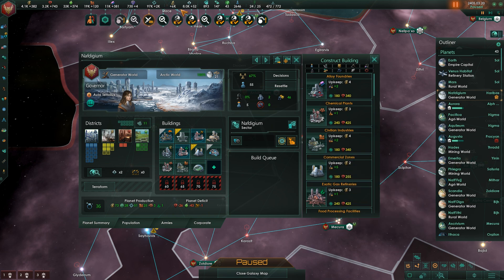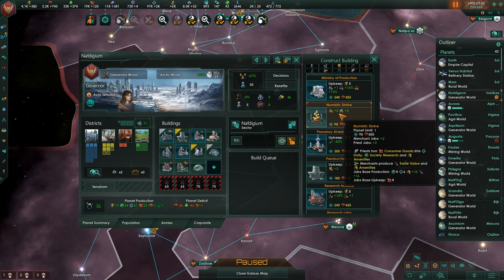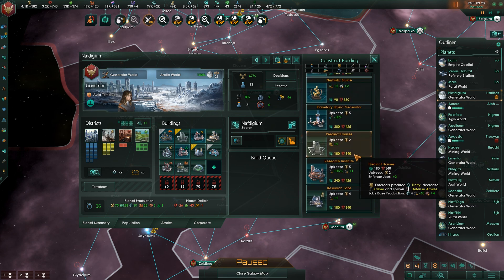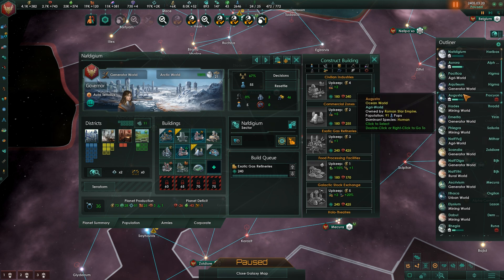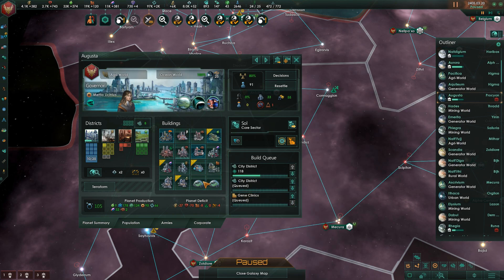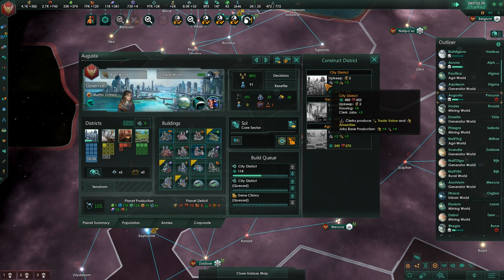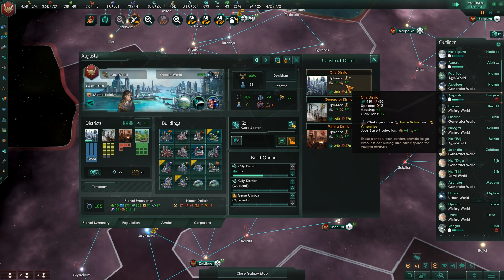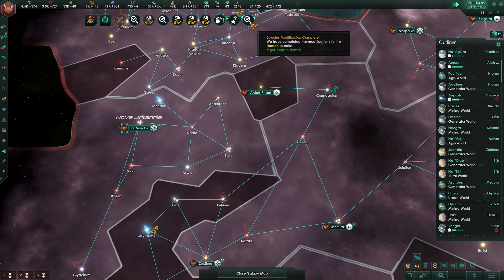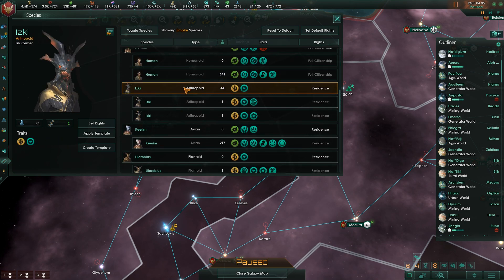Gideon needs a little bit of love - we need to produce some more exotic gases, let's get on that. These last districts are being converted. New species variant available. Making our way down the list is key.